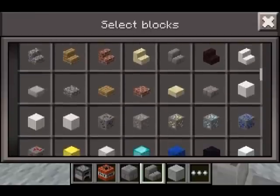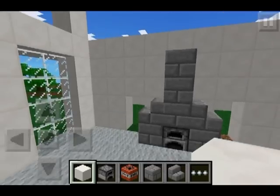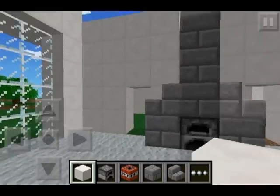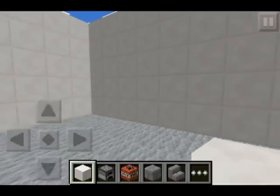We're going to put one of our white blocks above the fireplace just to mark where the roof is going to be and where the fireplace is going to end. Just put two blocks there so we know — we're going to fill that in when we make our roof.